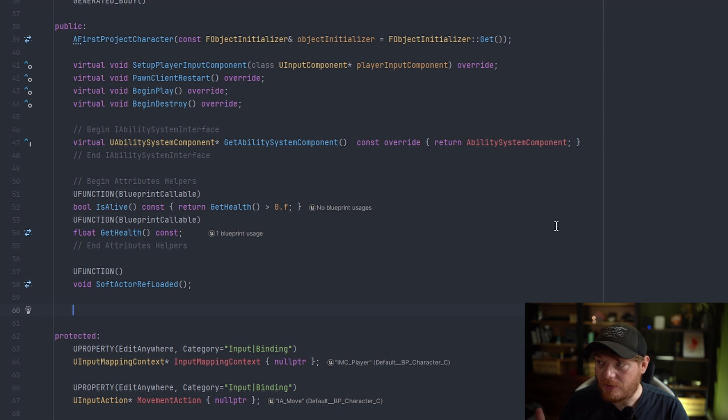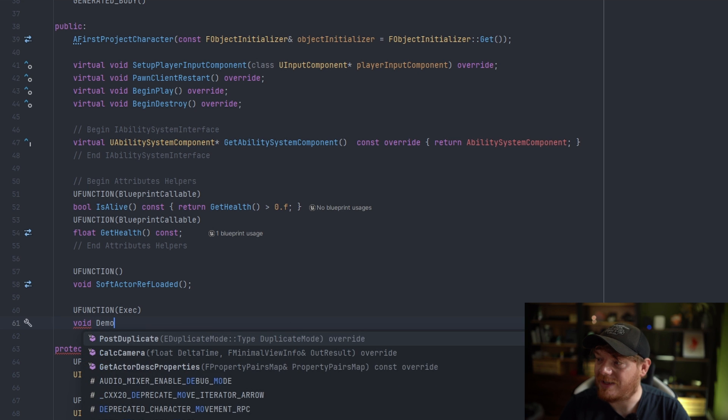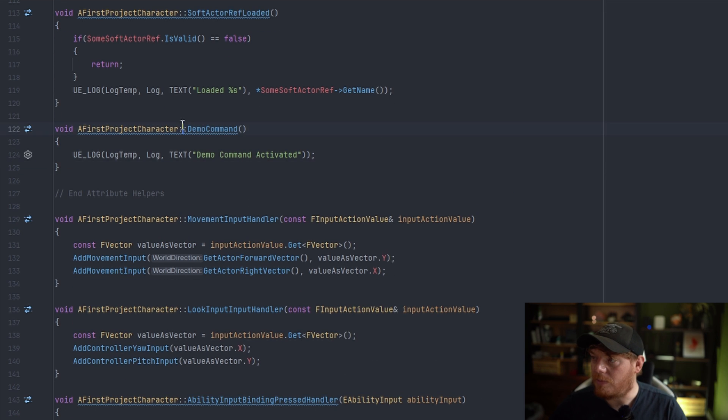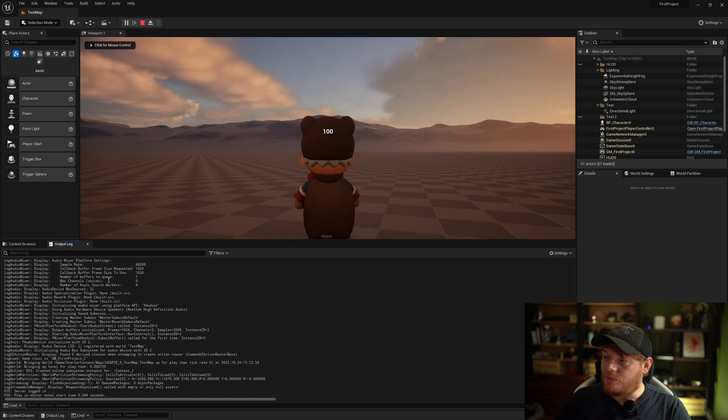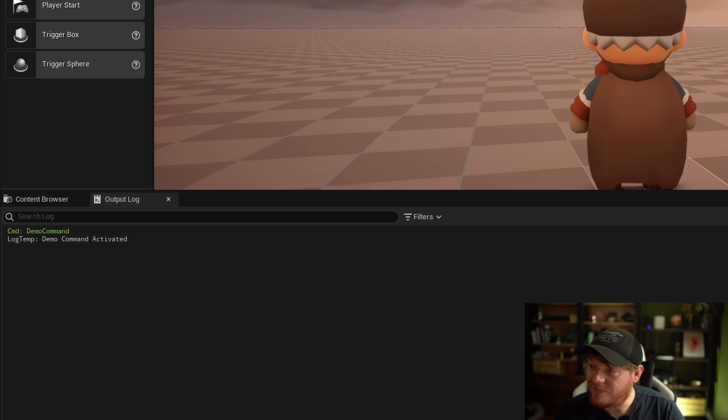If I wanted to create a console command very quickly for a character — something that I would possess as a controller — I would just create a UFunction. In the UFunction definition I would put exec, which flags it as a console command and adds it to the console command list. If I call this something like DemoCommand and do a simple implementation — every time I run that console command it just puts in the log 'demo command activated' — now if we press play and bring up the output log, type DemoCommand, you'll see it's auto-populated in the console command list. Pressing enter activates that command, and you can see it output in the log as expected.